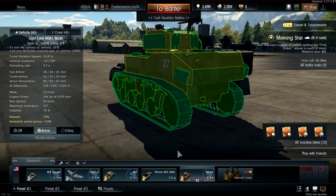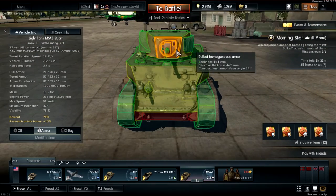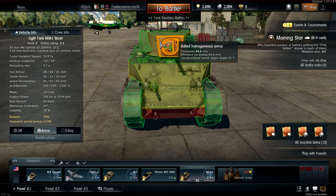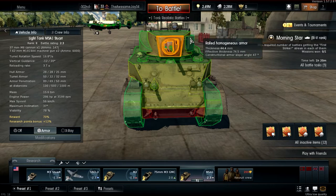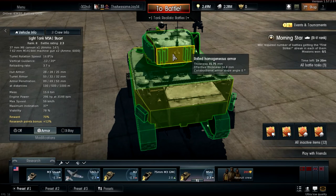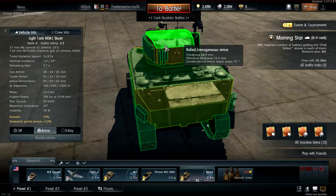For the turret: the gun mantlet is 50 millimeters, the gun itself is 15 millimeters, the machine gun port is 5 millimeters, and the frontal turret armor is 44 millimeters. The turret sides are 31.75 millimeters — not sure why that's not 32. There's a commander's shield for the machine gun at 12.7 millimeters. The turret rear is also 31.75 millimeters, and both the turret top and hull top are 12.7 millimeters.